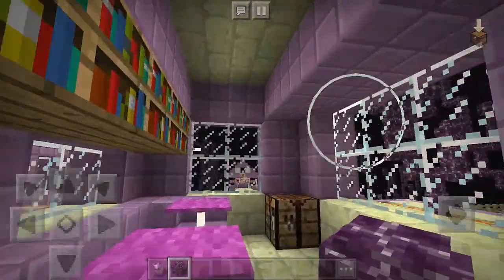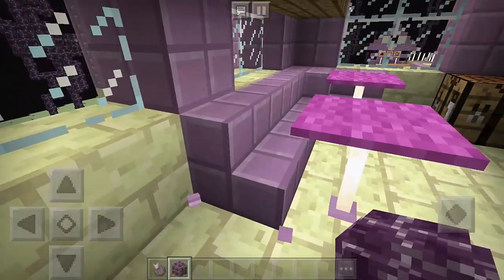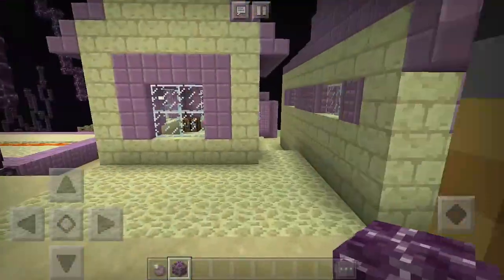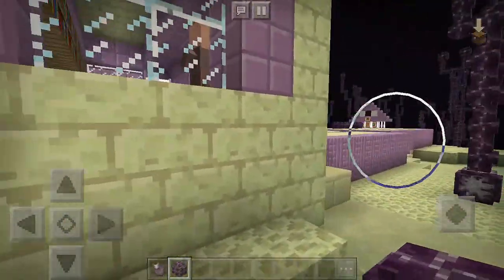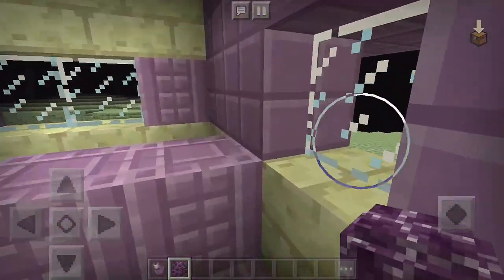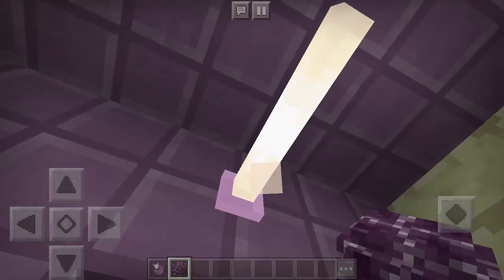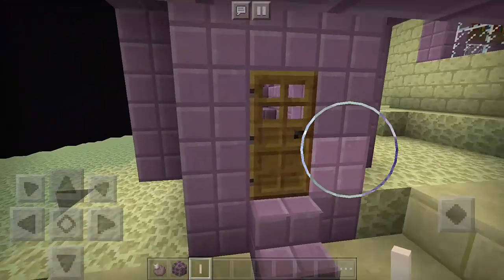Let's move here, and of course we also have the library — look at that, with all of these colors. And instead of using wooden stairs they use this. So yeah, this is a map which is also called the End Village map. I'm going to leave the link for this map in the description down below so that you can download it. I like this place — everything is pink, and instead of using torches they use androds.